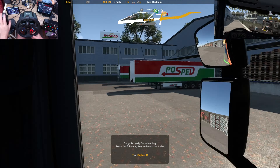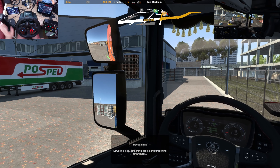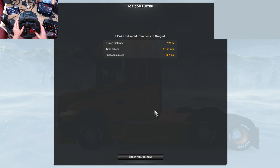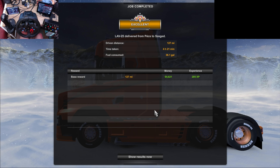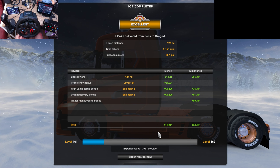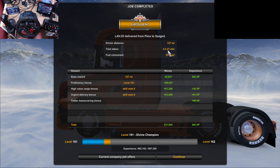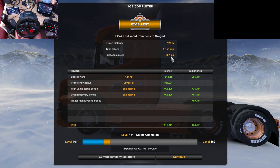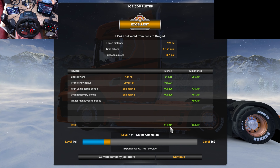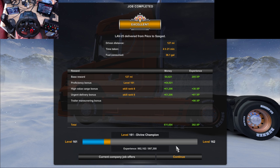There we go. Excellent. So how'd we do? We made it in time — excellent. We did 127 miles, taken 4 hours and 21 minutes, 36 gallons of fuel. And we made 11,000 plus euros. We'll take that — thank you very much.